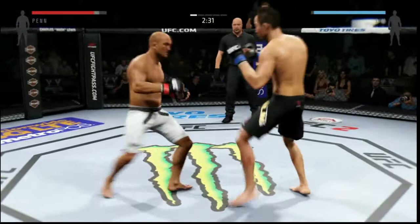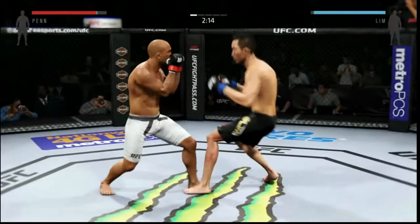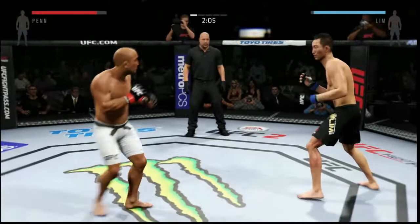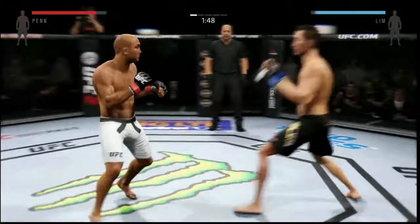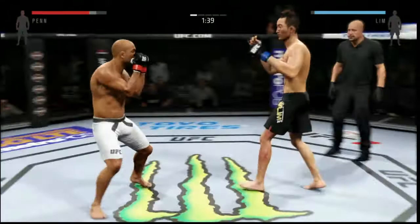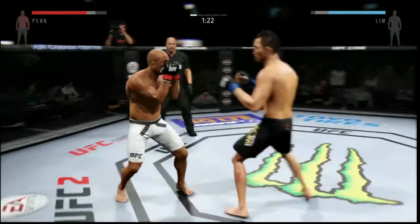He can't hit me. He's gone for another leg kick, body kick this time. He's just not landing. That stopping power stops him right in his tracks — that's what I look for. Leg kicks everywhere — I want to see this dude's striking percentage when this round is over. He can't hit me but he's being hit.